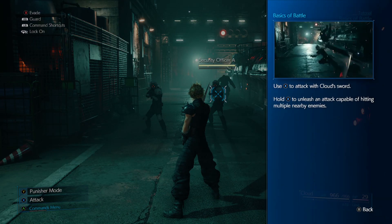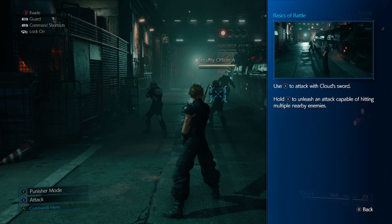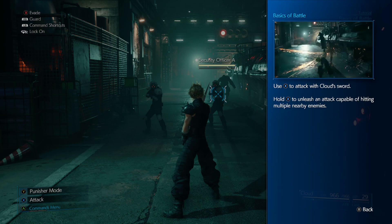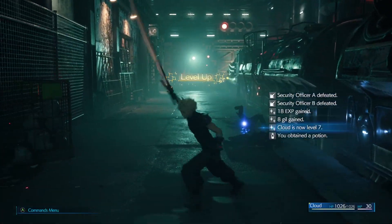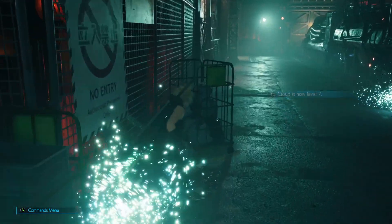Tutorials — these take us out of the immersion. Use X to attack with Cloud's sword. Hold X to unleash an attack capable of hitting multiple enemies. Oh, so we're getting the multi-slash straight away! Cloud is now level seven — it's a nice little nod to the original game.